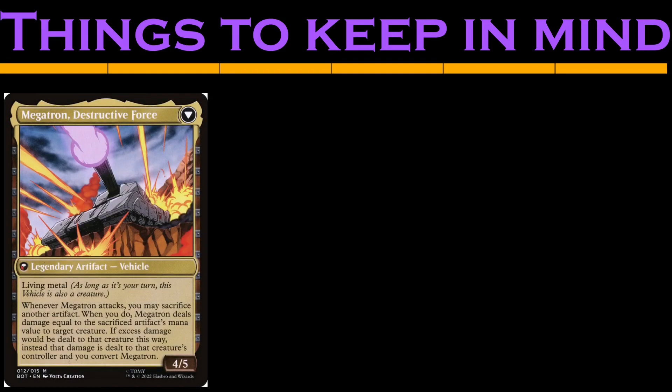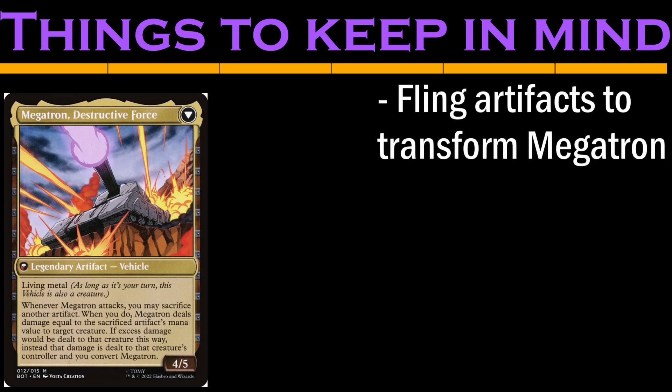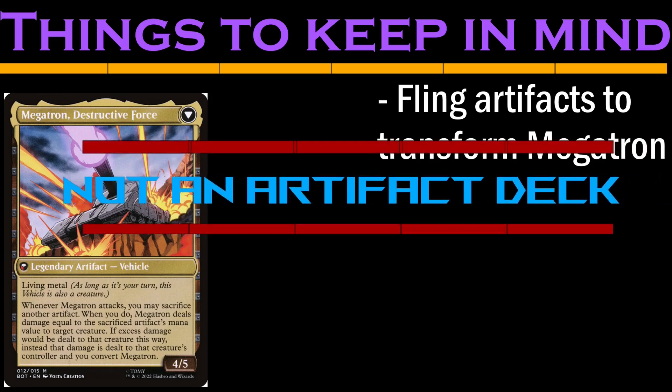On his back side — the side we'll be casting — Megatron is a 4/5 artifact that's only ever a creature on our turns. On attack, we can sacrifice an artifact to turn it into a removal spell and transform Megatron. But it's important to note that that's the only real reason we're playing these artifacts: as a stepping stone to get to Megatron's front side. This is not an artifact deck.